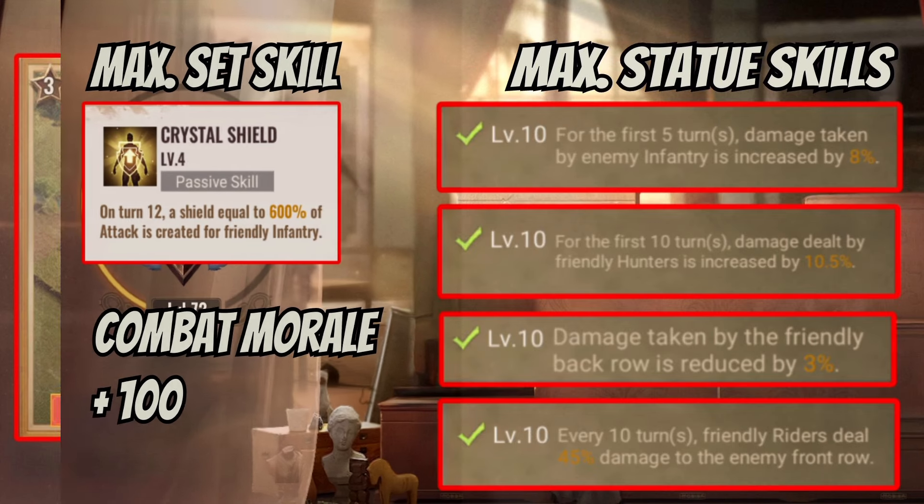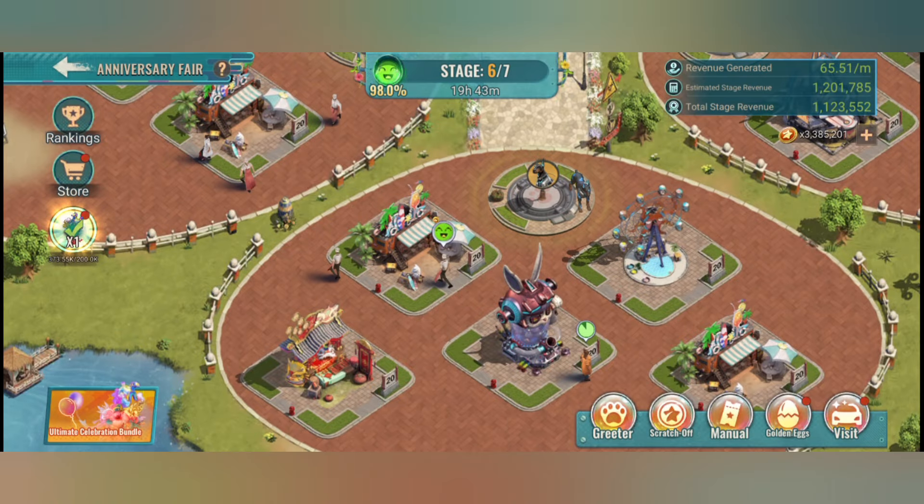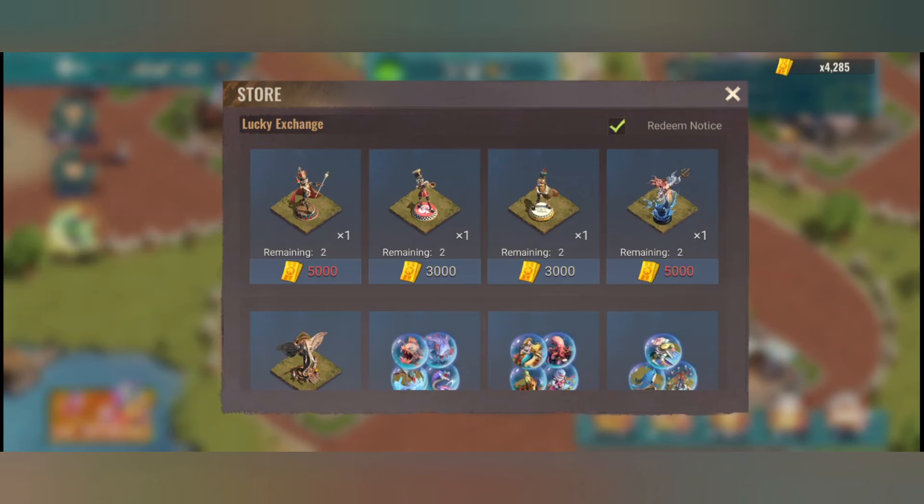Here you can see all the maximum bonuses of the Dawn of the Pride collection set. You can get a maximum of 100 combat morale and you get five skills — one from the set and one more from each statue. You can get these statues as rewards in many big events.